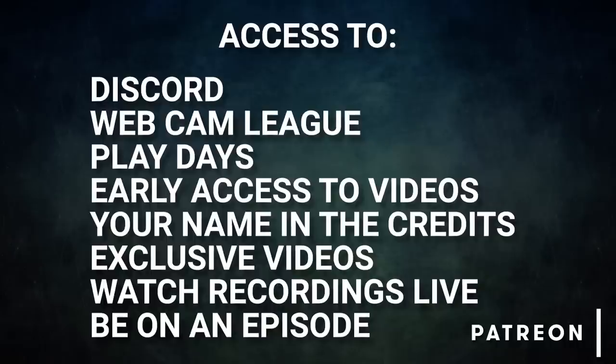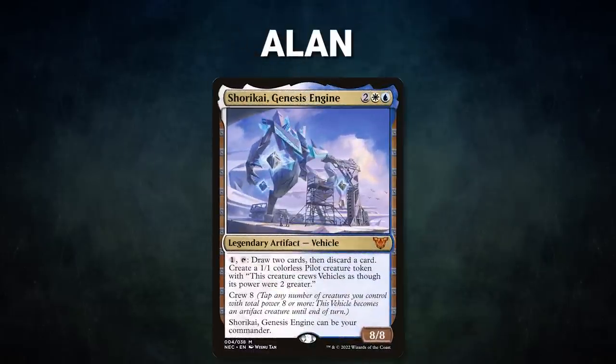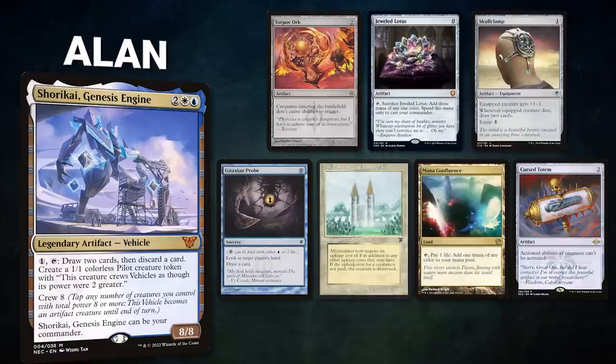Let's showcase our fighters this evening. First, we have Alan piloting Shorkai, Genesis Engine — a stack-based deck that aims to create card advantage with its commander, slowing down the game until an eventual combo finish. Alan's opening hand contains a Torpor Orb, Jeweled Lotus, Skull Clamp, Gitaxian Probe, The Tabernacle at Pendrell Vale, Mana Confluence, and a Cursed Totem.